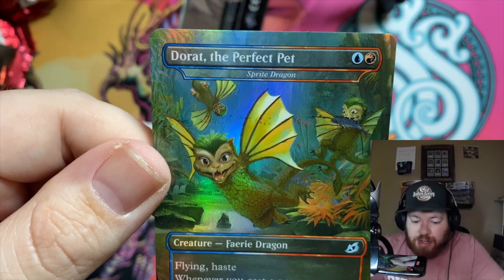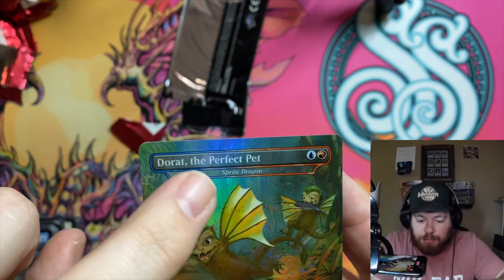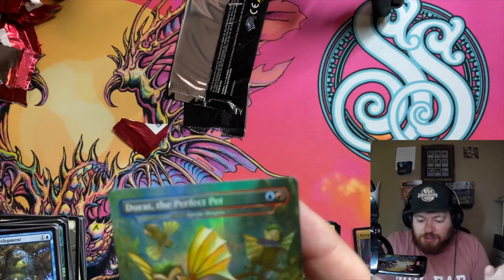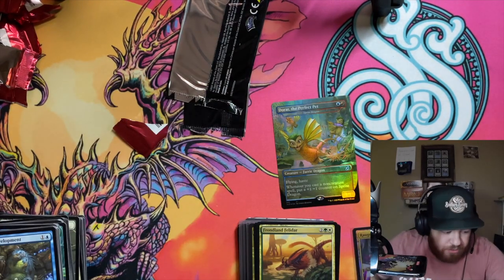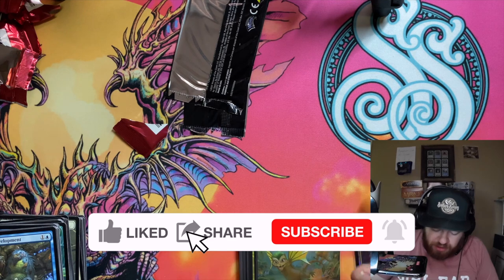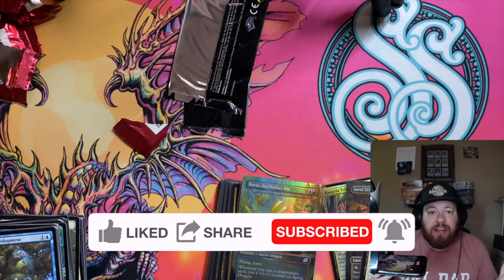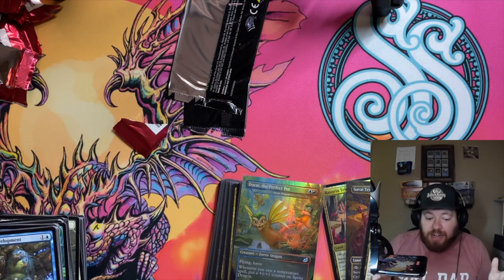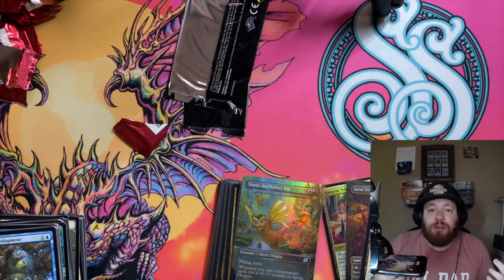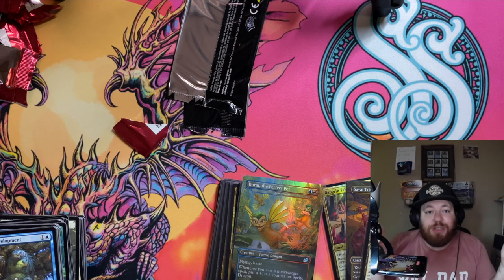Now the cherry on top — the box topper! It's definitely a Godzilla card, and it is — Dorat the Perfect Pet! One of the more affordable ones, but still a cool card in foil. It's a Faerie Dragon with Flying and Haste; whenever you cast a non-creature spell, put a +1/+1 counter on Sprite Dragon — that's the Magic card name, while Dorat the Perfect Pet is what it's called in the Godzilla universe. We'll sleeve that up for you, JP. Overall, a great box — thank you for being a kind patron. We're getting ready to restructure the Patreon, so check it out, support the channel, like, subscribe — appreciate it. We hit 1,000 subscribers — a lot of new stuff coming! Have a great day!